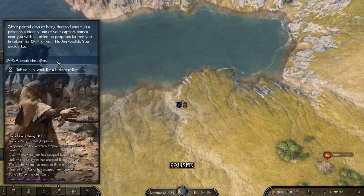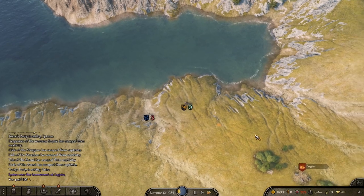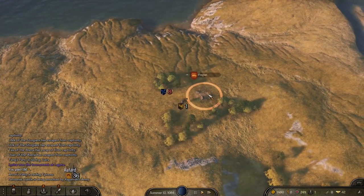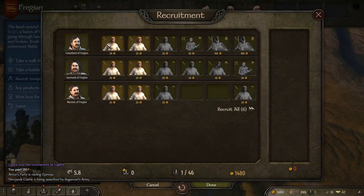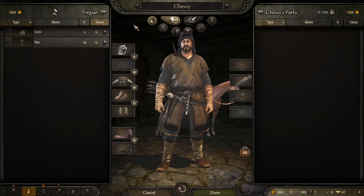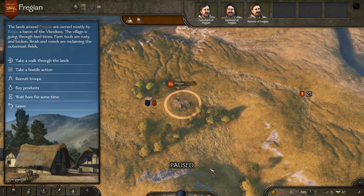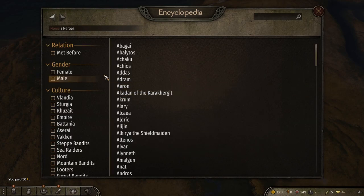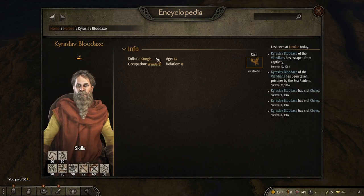I pay 130 dinar to get out of there. I do not want to fight that eight-stack of Sea Raiders. Let's get into town, recruit some troops — which we'll certainly need — and get some grain. Now let's find Karoslav. Where are you, brother?